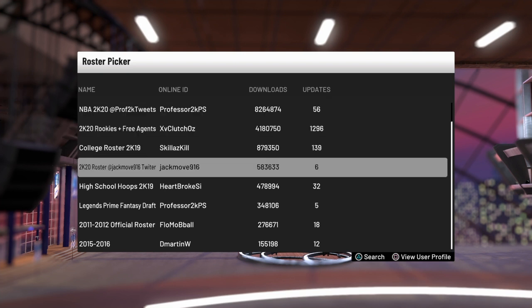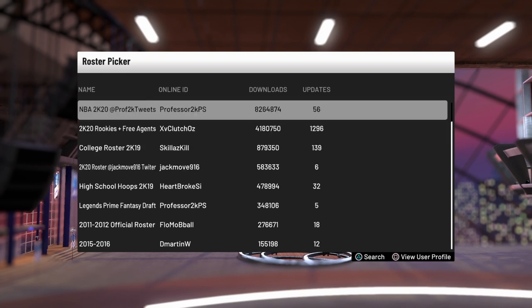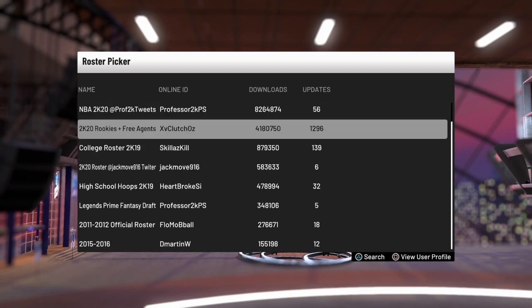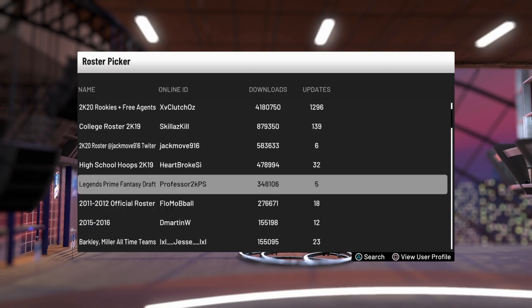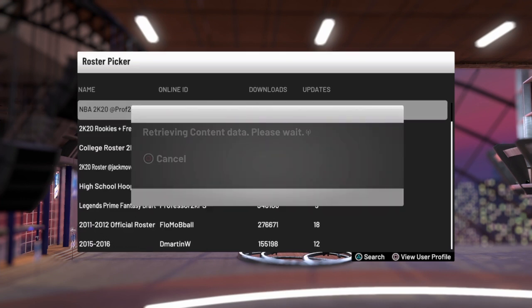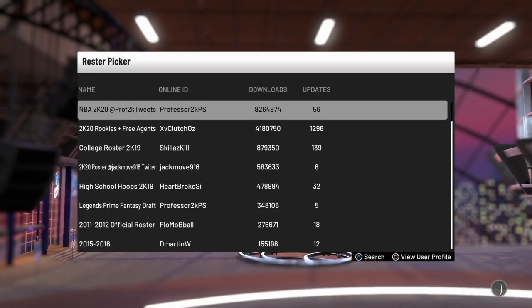Now you're going to want to look at the names — this one says 2K20, this one says 2K20, they're all pretty great probably. I'm just going to go with the most downloaded one. You can really download any of these — just look at the name, if it has '2K20,' just review the roster, and if it looks good, save it. Let's just review this roster and see how it is.